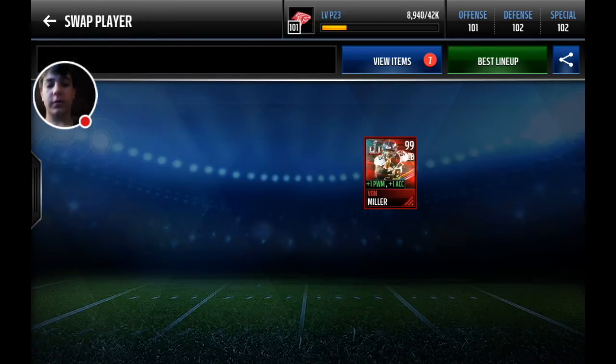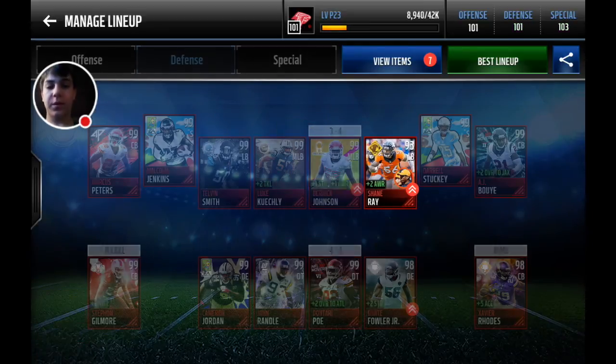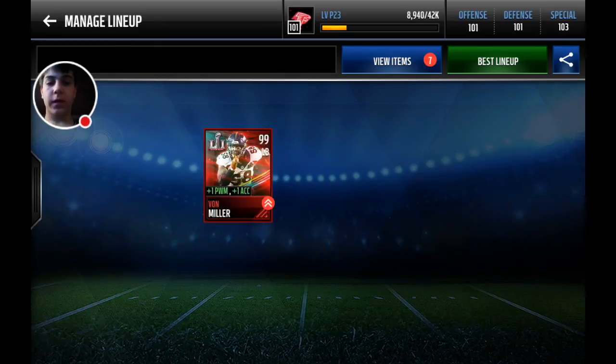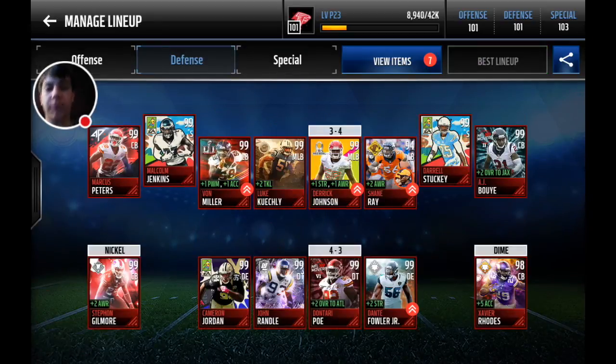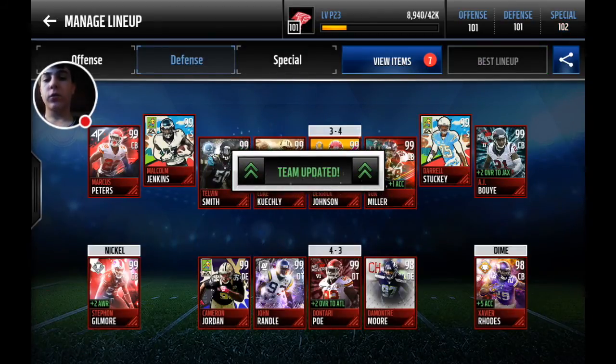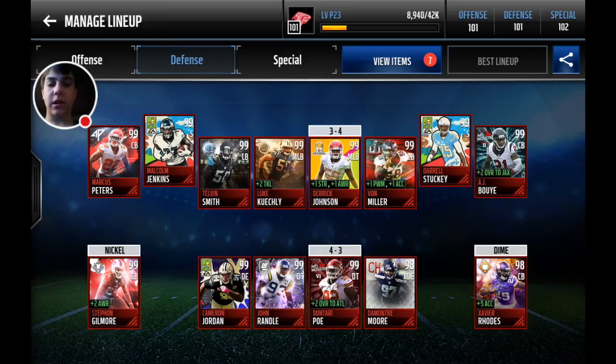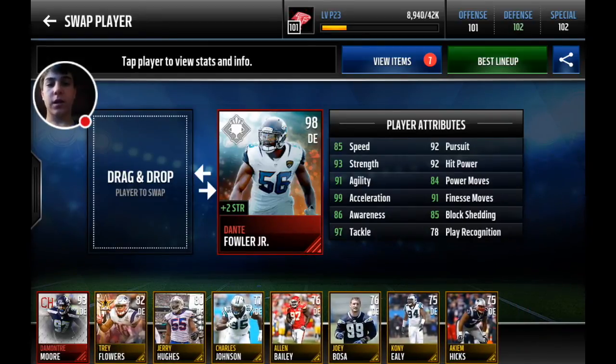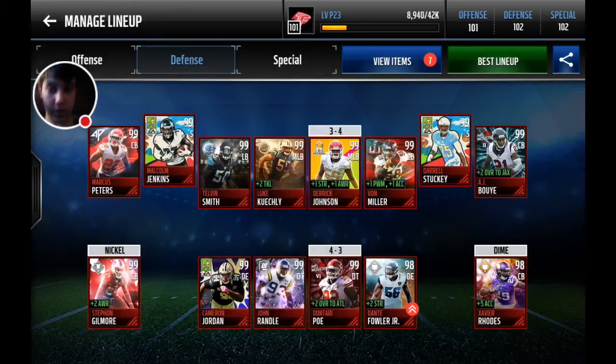I'll take it out. So we put in the Sheen Ray — he actually bumps my special teams up. Then I got Von Miller, and I hit best lineup. It moves my Telvin Smith, then takes out the Sheen Ray, puts in my Von Miller, then it takes out my Fowler, which — I'm barely a 102 defense, I have to have that Fowler for the strength. But guys, this Telvin Smith is a really good card. As you can see, EA thinks it's better than the super rare Von Miller card.